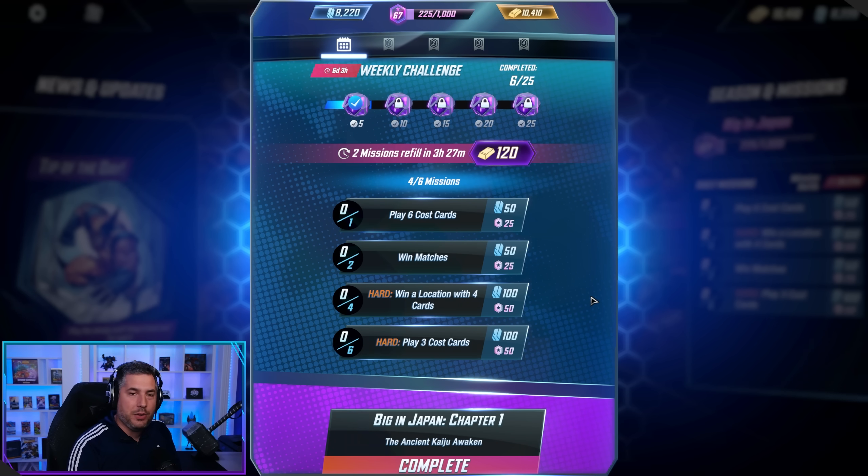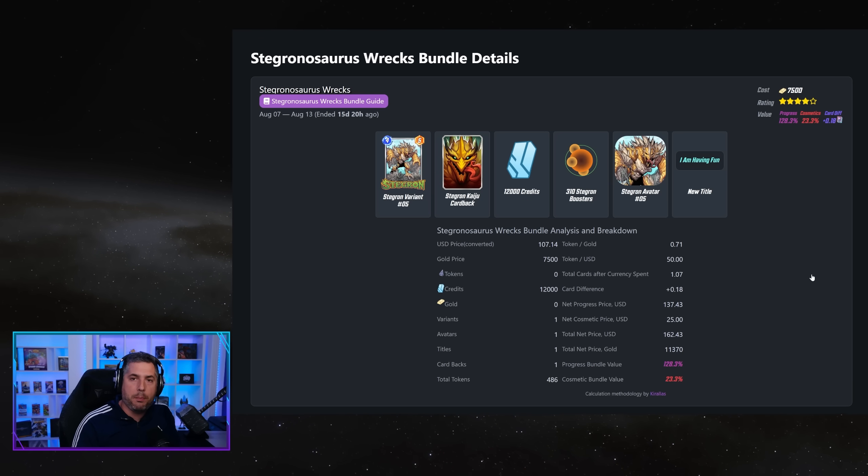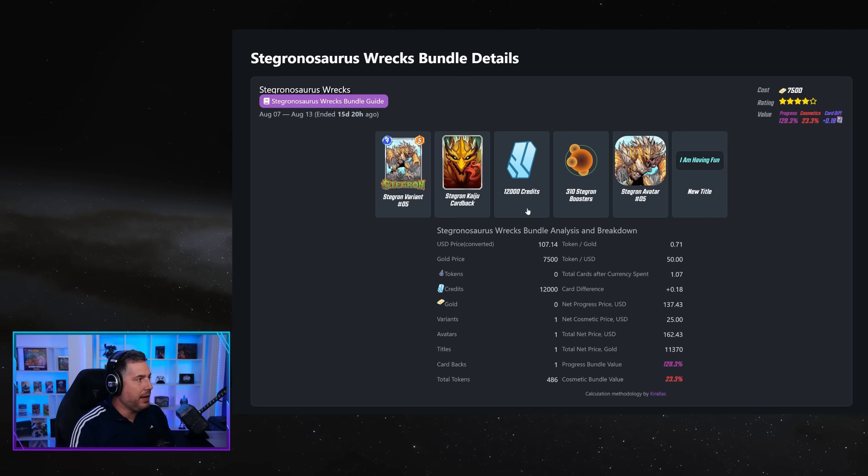So how do you use that gold? The best way to use your gold as a new player to Marvel Snap, especially if you're free to play, is to save and hoard your gold until bundles come out that provide you with the greatest return on progression. That means bundles that give you a lot of credits for the amount of gold you're spending. Remember: 1500 credits costs 1200 gold in the shop, so anytime you surpass that by a wide margin, you're getting additional progression for the same amount of gold.